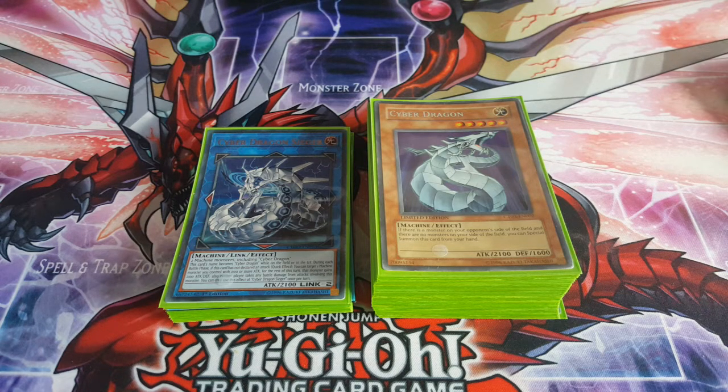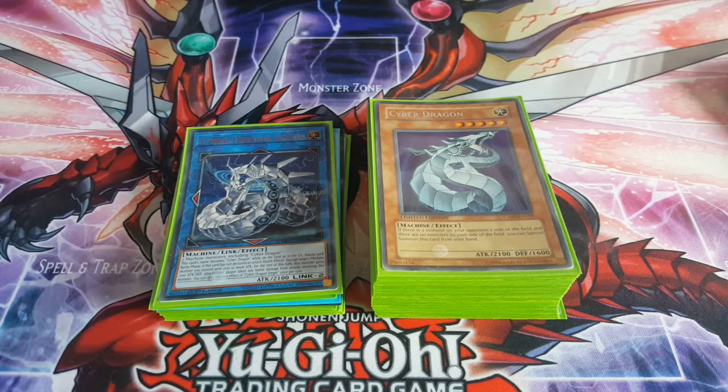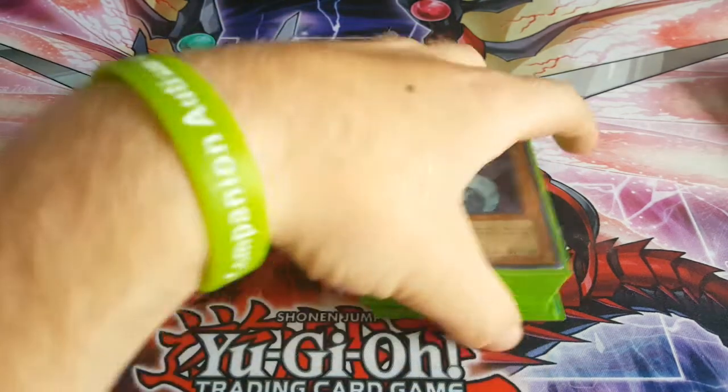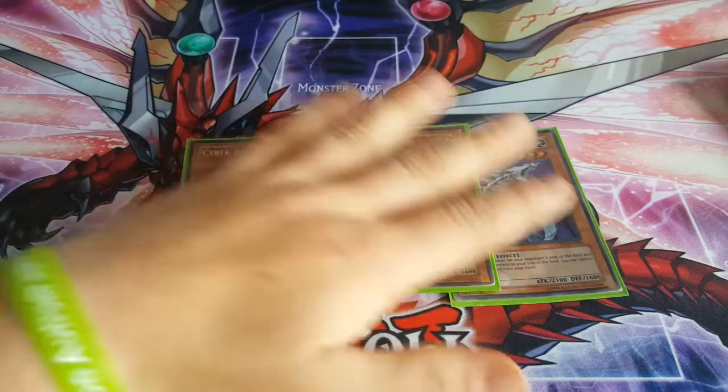What is going on guys, today I'm going to be showcasing my Cyber Dragon deck profile. It's a really fun deck — it's kind of more OTK-based. You can get out Seager and Infinity or Seager and Chimeratech Rampage. It kind of OTKs very quickly with the new link monster. I recently got a few more cards for it and a few more hand traps as well, so without further ado let's get into it.